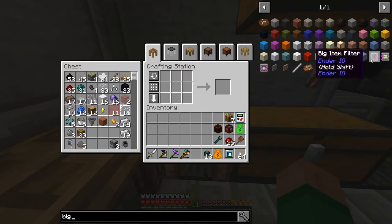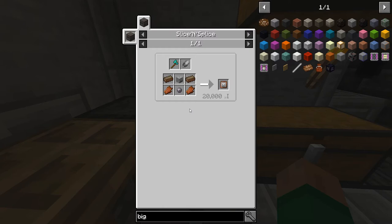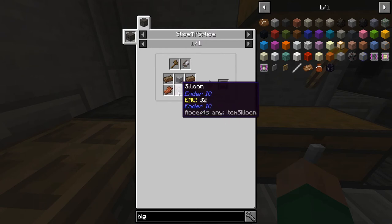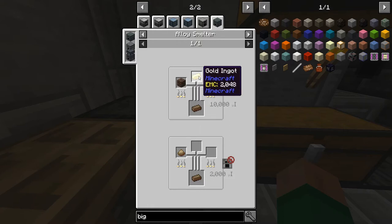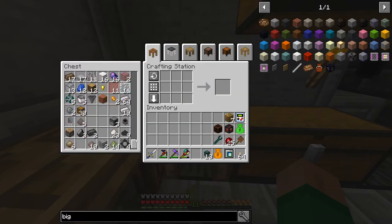And there is the big item filter. We need the skeletal contractor component, which is solarium — rotten flesh, skulls, silicon. Solarium we make from soul sand plus gold ingots. I did make a bunch of that, so I didn't have to sit here and make it.